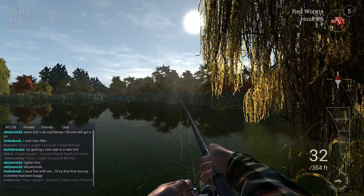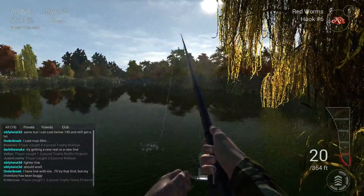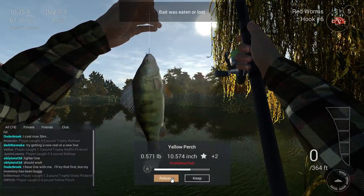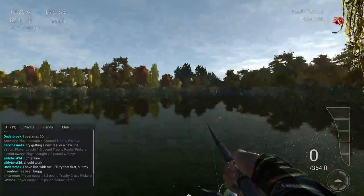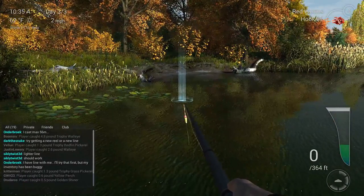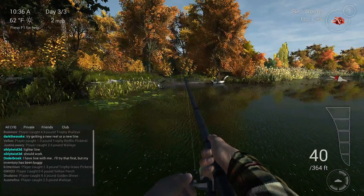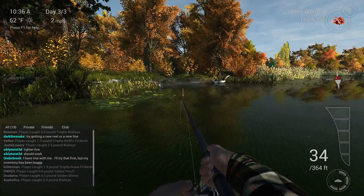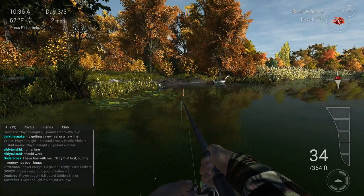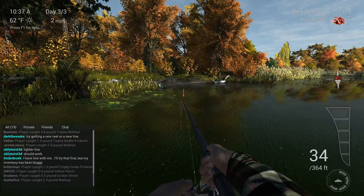So you catch gold shiners, redfin pickerel, grass pickerel, chain pickerel, northern pike, black crappie, white crappie, yellow perch — yellow perch is kind of like the bluegill up here. You catch pumpkin seeds — I got a trophy pumpkin seed right off over here. Let's see if I can catch another pumpkin seed right here. This spot has a lot of cover over here and it's so nice. I always keep throwing lures into this — the spoons, the jigs, everything just works so well up here. It's really nice. Once you level up you gotta grind for it, but once you level up it starts getting really, really fun.